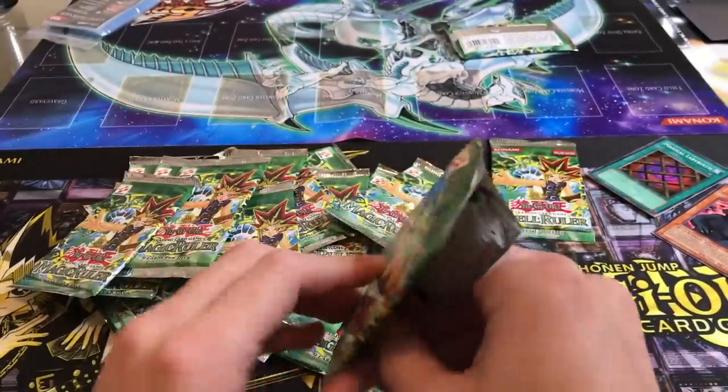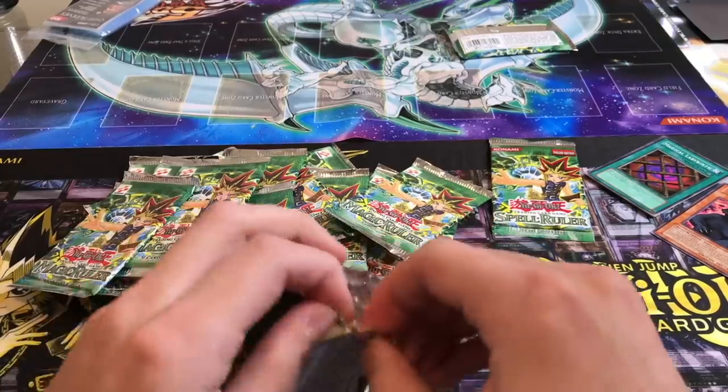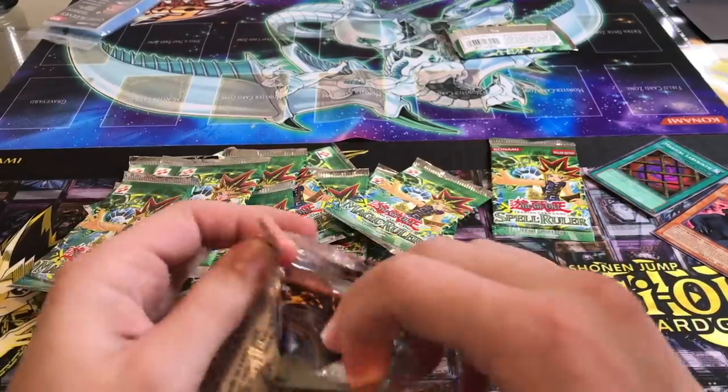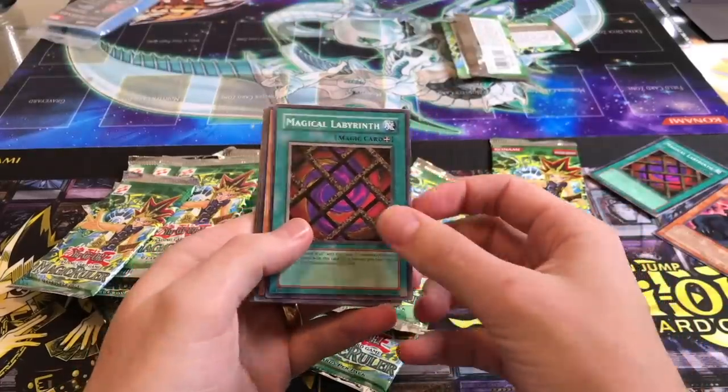I'll take another Giant Germ. These are all retail, so we might pull a Serpent, but we won't pull a Tin. No secrets are too good. If I pull another Relinquished, I'm going to be hyped. Bro, if you pull a Relinquished, I'm going to be hyped — because you get it. That baby is coming home with me.